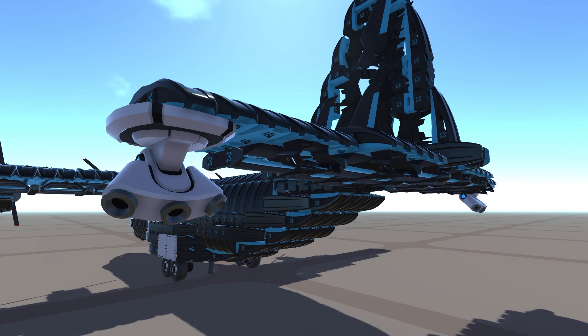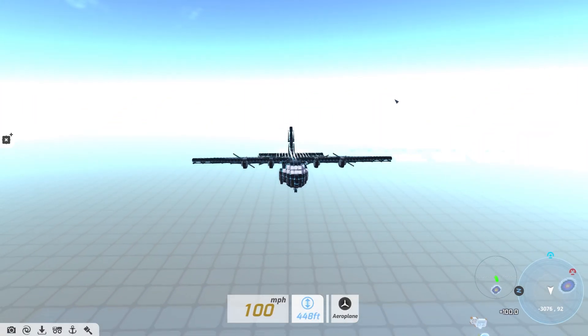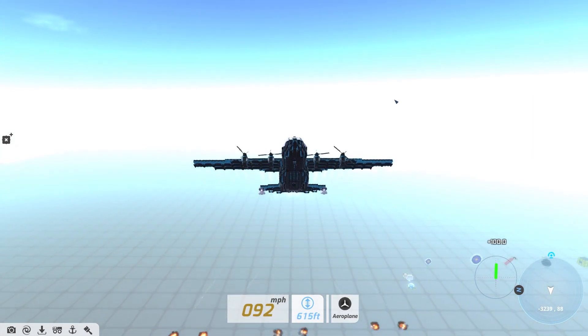Then we have the Better Future Arc Missile Pod. Based on the angel flares more commonly seen on the C-130 Hercules, you can add some flair to your own tech.